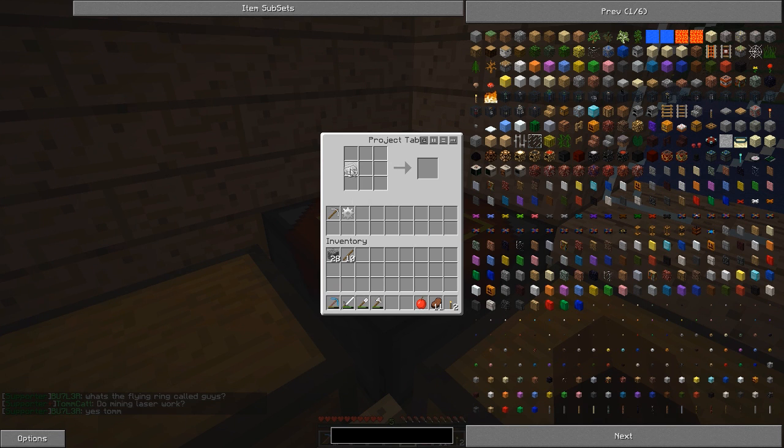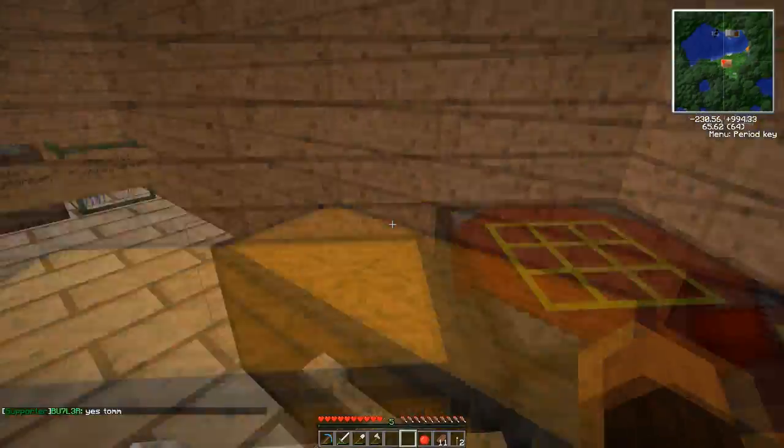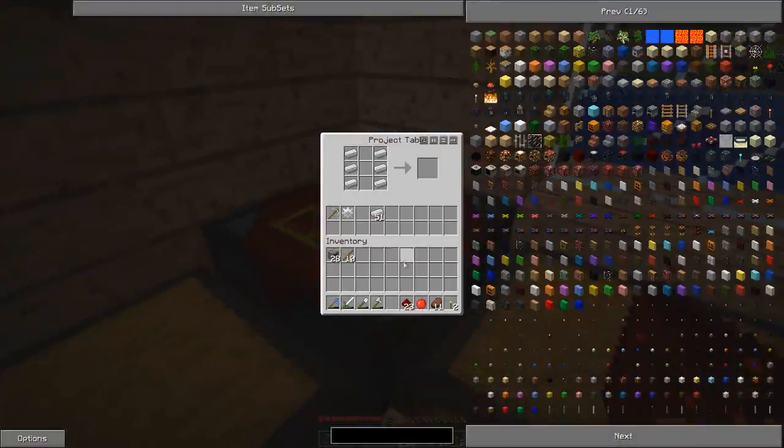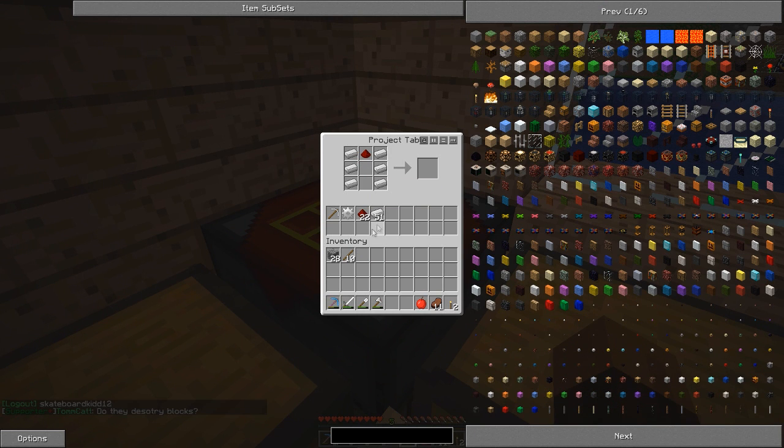So those are your basics. To make the mining well, it's just iron down the edges. I forgot my redstone — redstone at the top, then an iron pick at the bottom, and an iron gear there. So that gives us our mining well.